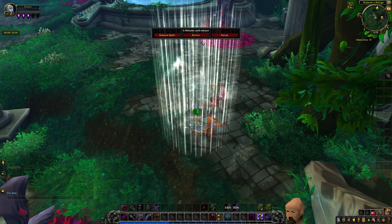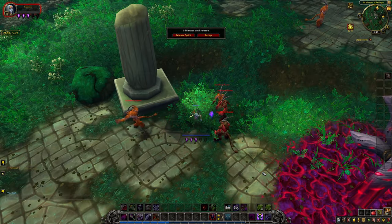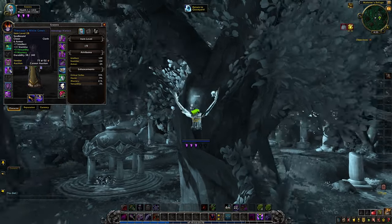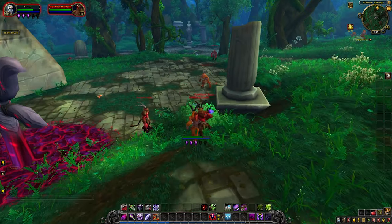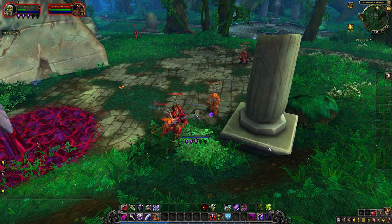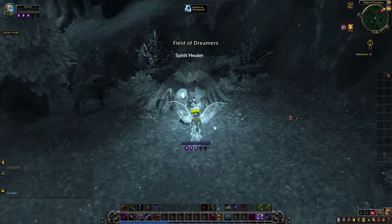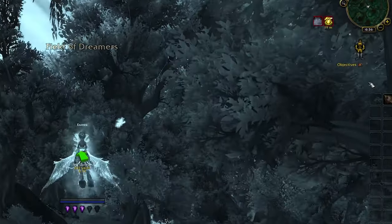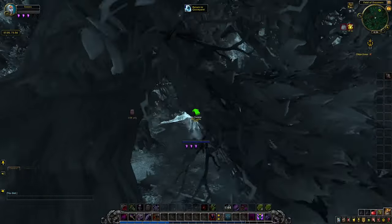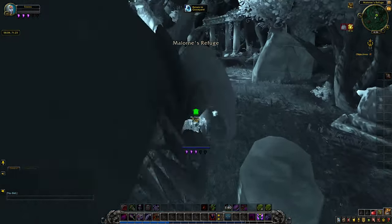Bonus points if you recognize that death sound. I have died a few times now and my durability is getting quite low. As you can see, I am now dying significantly faster than I was with full durability. You can see under the mini-map a suit of armor icon will appear when your gear is breaking. The yellow parts indicate which pieces are getting closer to breaking, and if you get hit some more they will go red, which shows they are about to break. Never let this happen.